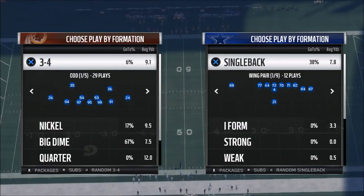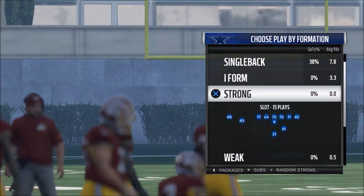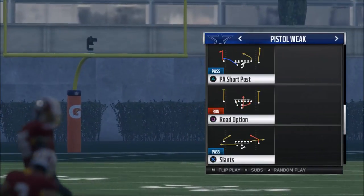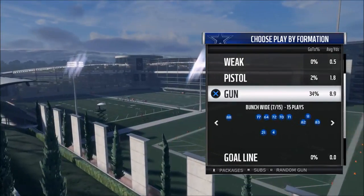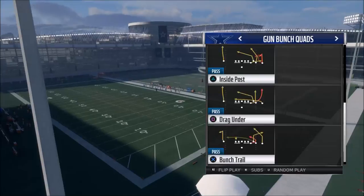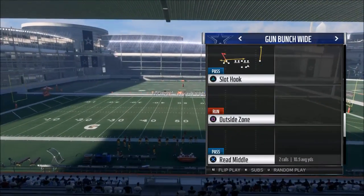The Cover 4, specifically from the nickel 3-5, is in my opinion one of the best base coverages in the game. I wanted to go over some plays out of the Kansas City Chiefs offensive playbook and show you a play we can use to beat the Cover 4. A lot of books have plays, but I'm going to go with the Bunch Wide formation and we are going to use the play Z-Spot.